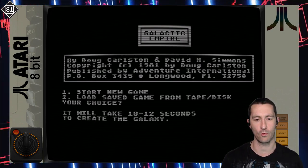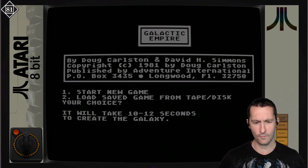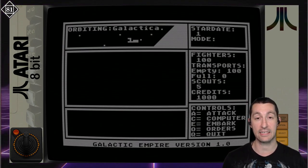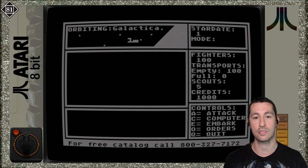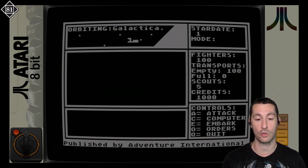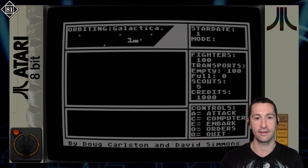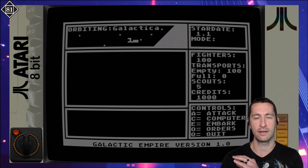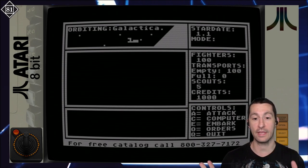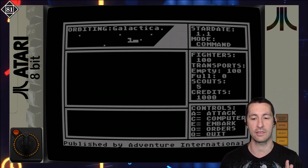We want to start a new game - push number one. It's going to take 10 to 12 seconds to create the galaxy. Galactic Empire is essentially the first of a trilogy we saw first on the Apple II by Broderbund, and this is trying to convert it to the Atari home computer. It's pretty much all done in this menu - you make decisions, trying to conquer the galaxy, mining for resources, going to different planets. You send out scouts and ships to explore the galaxy.